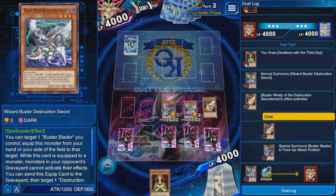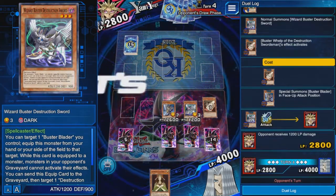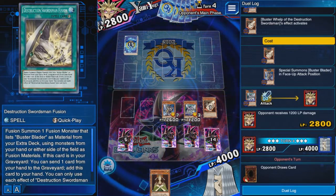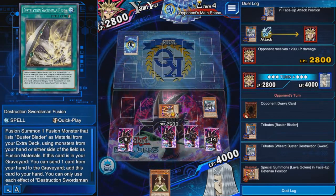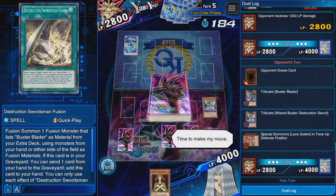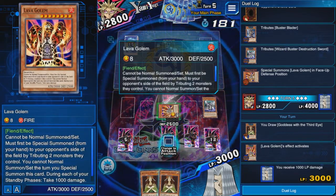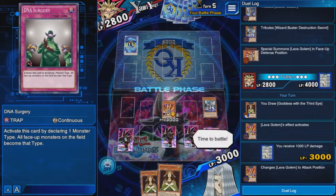He totally has a Kuriboh — I'm not attacking though because I'd give him Destiny Draw and I don't want that. Next turn I'll make him use his Kuriboh. Wait — if he has Kuriboh that might be a burn deck. Lava Golem is on the field — that is perfect! He still doesn't set. Mind Scan is gone — maybe he was waiting for it to expire. But he's playing burn anyway, so that doesn't make sense.